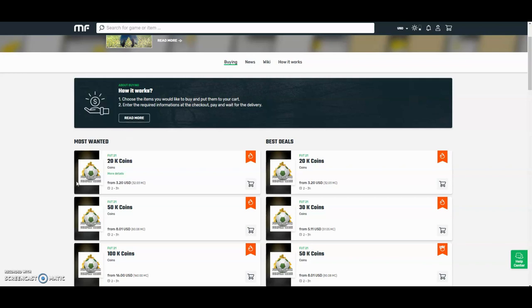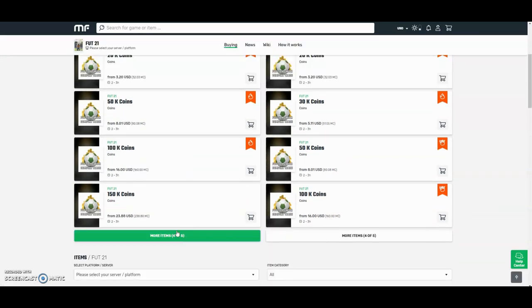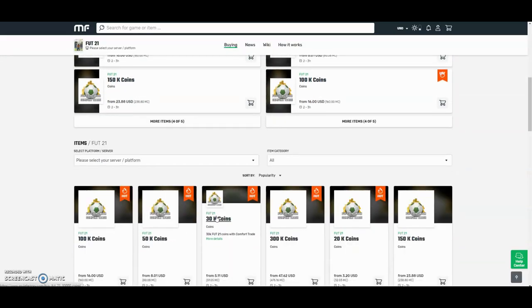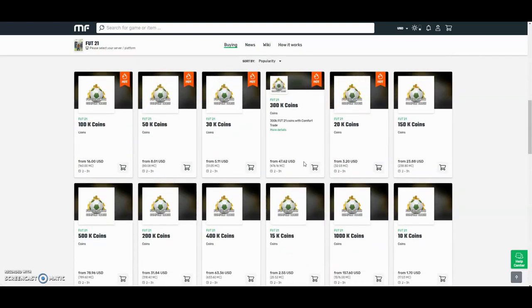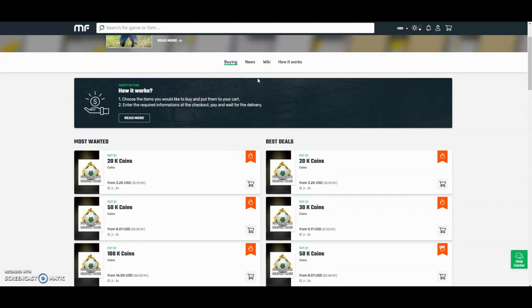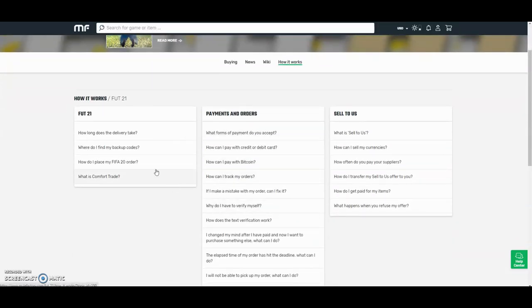Check out MuleFactory.com and use the code OWENFIFA for a discount at checkout. They have the cheapest coins on the internet and they also do comfort trade which is 100% reliable. They do Xbox and PlayStation and as you can see by the prices here, they are definitely the cheapest out there. If you want any information on how it works, go to the how it works section. They also have 24 hour support and they'll be able to help you at any point during the day.